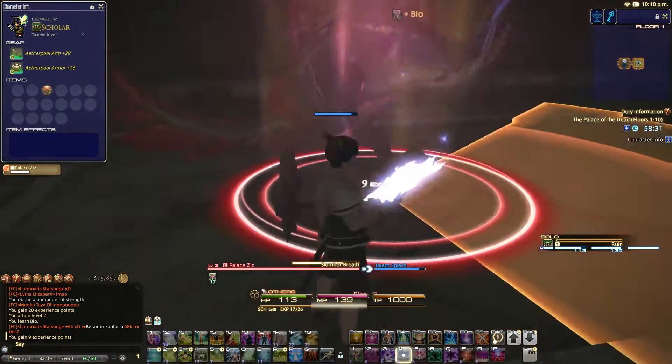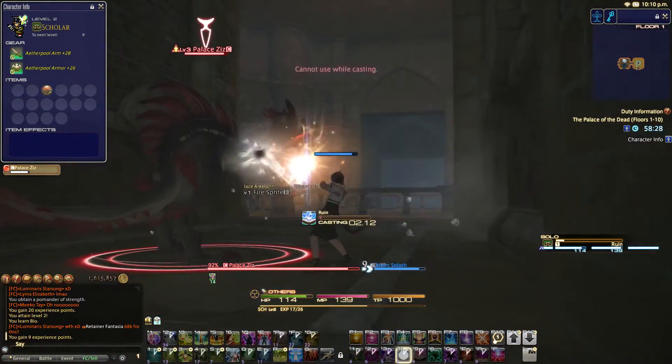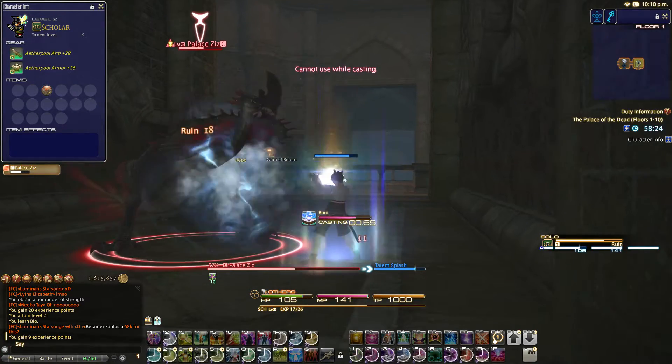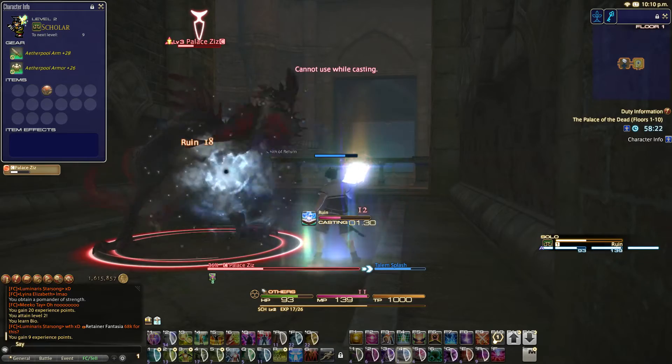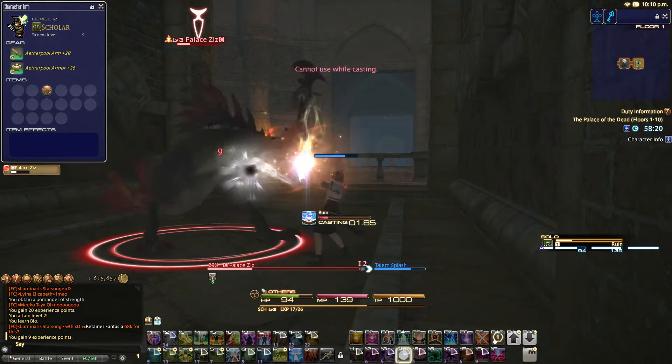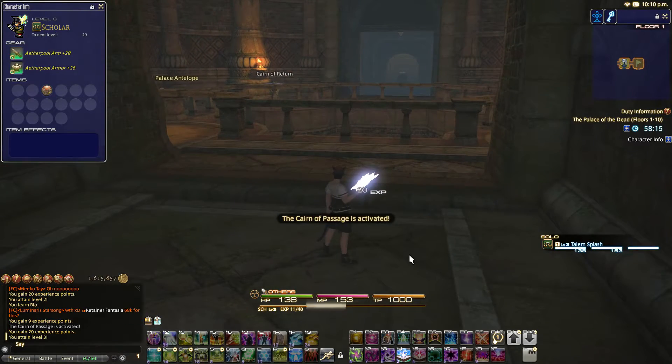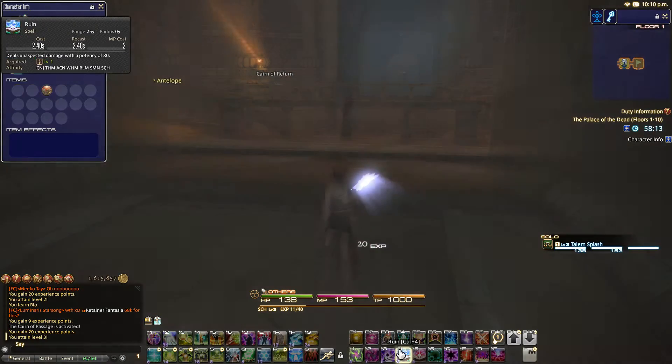So let's get out of here. This is actually a level 3 Ziz and I'm level 2, so it shouldn't be too bad. But the other one I was fighting right away was like a level 6, so I almost got pretty close to dying there. But we should be okay. Right now I only have two skills — I have Bio and Ruin. And once I get level 4 I'll get Physic, which is the cure for Scholar.